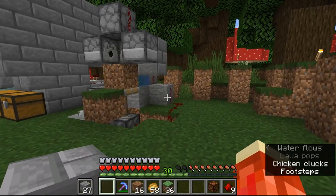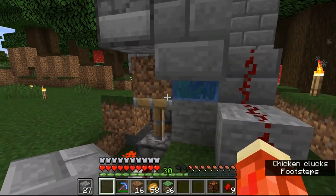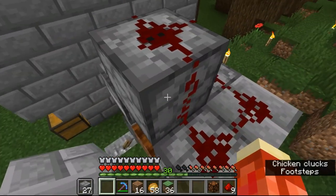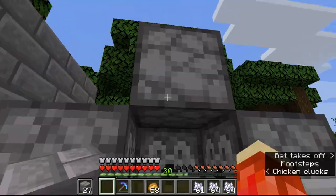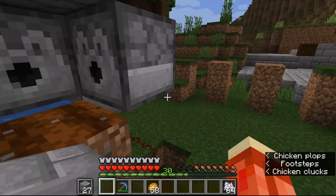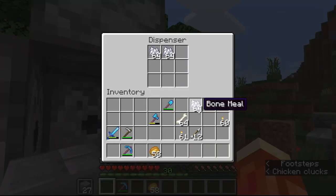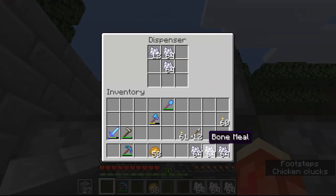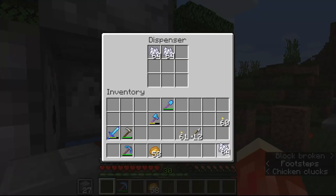I have an idea - let me see if it's going to work. The idea is I'm moving this block up and down. I have some water so the crops will stay. I have four or five dispensers with bone meal positioned here, here, here, and here.